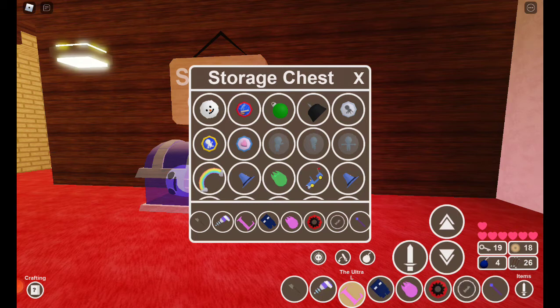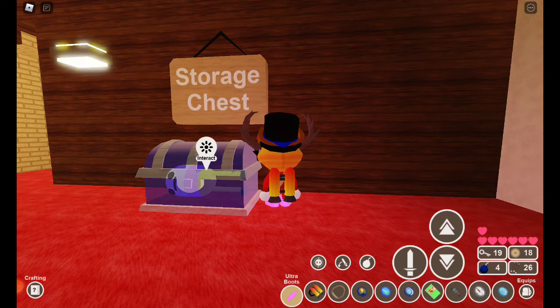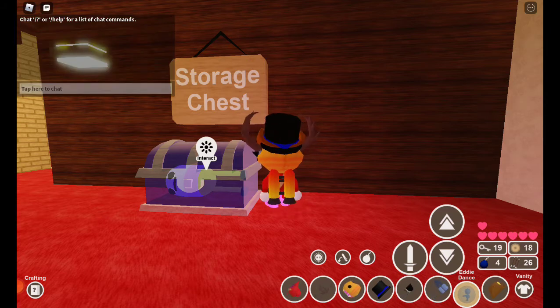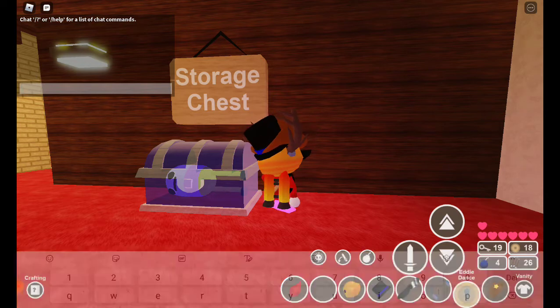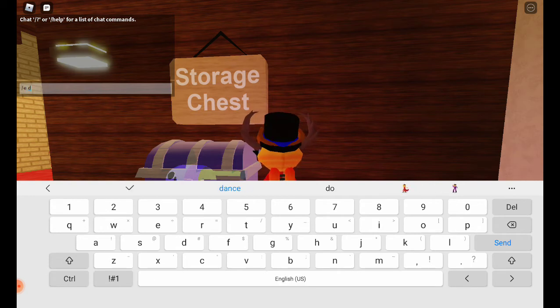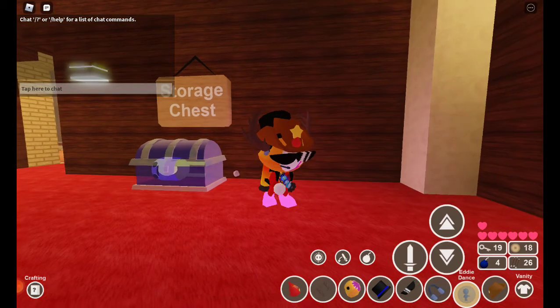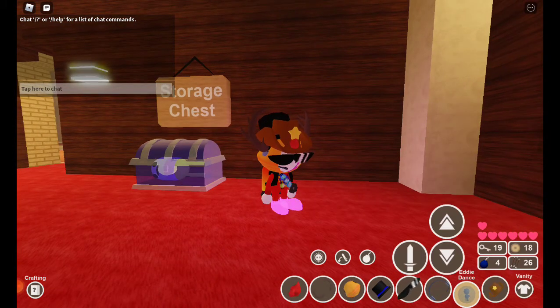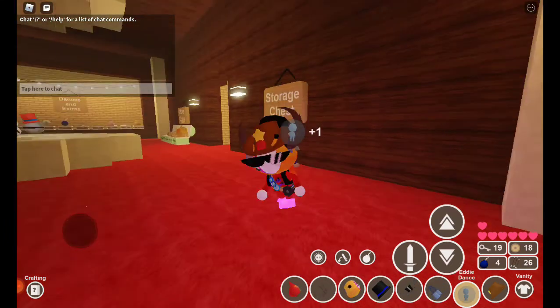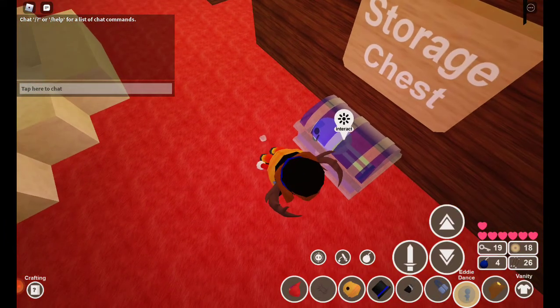And my chest. I have the bird dance. I have this dance — where is it? I have the eddie dance, super rare. Here, let me show you. Slash e dance. See, eddie dance, right over here. And a bunch of other rare emotes.